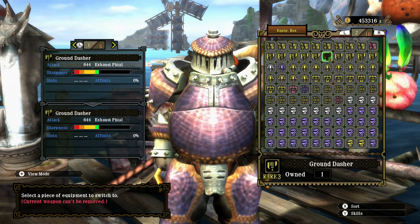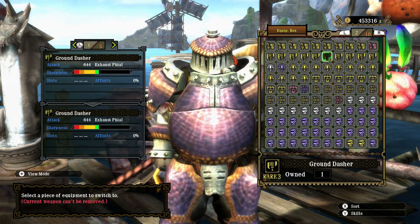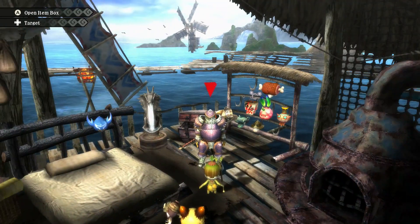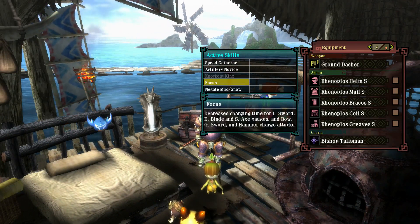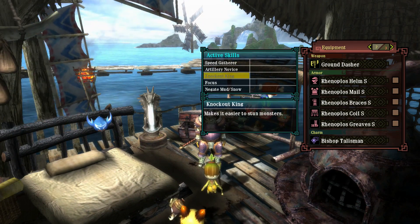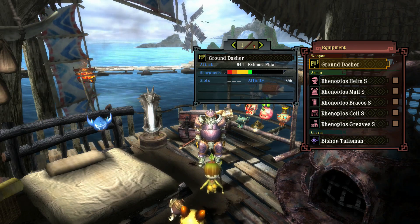Hello there, the Fabled Harpooner here, ready for another high rank Great Jaggi hunt. Weapon class this time is the switch axe, and the weapon of choice is one of the upgrades to the Ground Dasher. I'm using the Ranoculus Parma set, mostly because we have Focus, which is okay for the switch axe — not really necessary, it's handy to have around — but because the switch axe I'm going to be using, the upgrade to the Ground Dasher, still remains in the exhaust phial type.